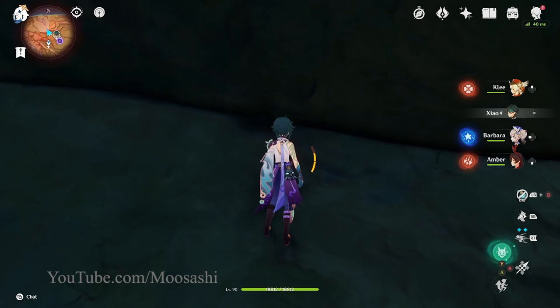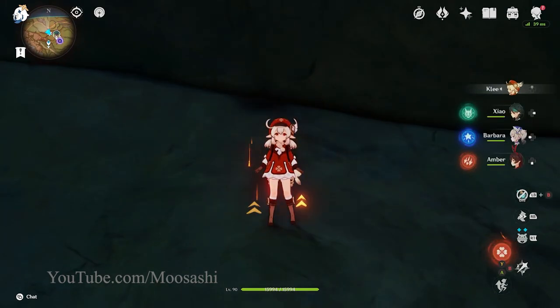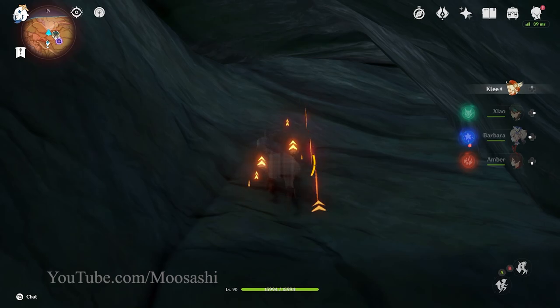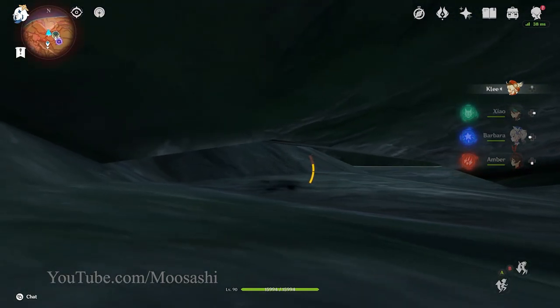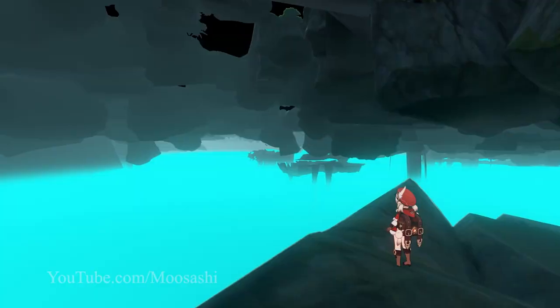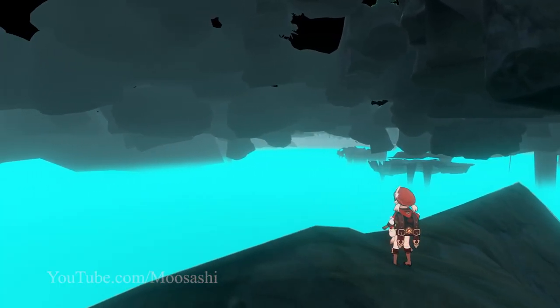Once you're up on the ledge onto a spot you can stand, switch to a smaller character. I was able to do this with a mid-height male like Xiao, but the smaller the character, the easier it'll be. Continue climbing up and you'll see a gap in the rocks. Just crawl through that narrow space and there you go — you're out of the map and into the wild negative zone that surrounds the Jade Plume Terrace Room boss.